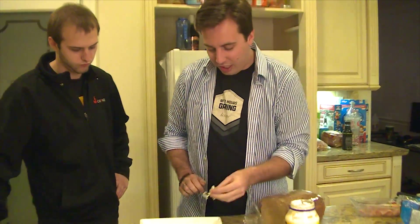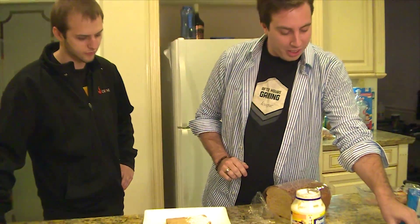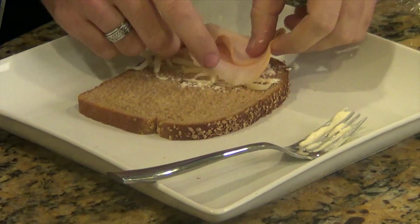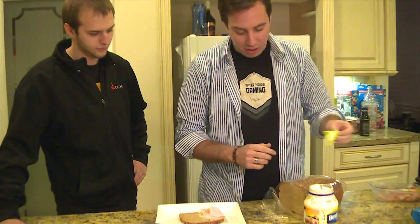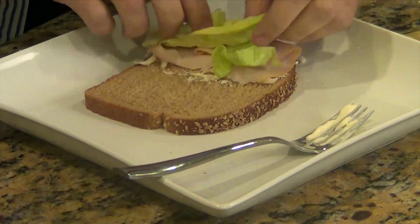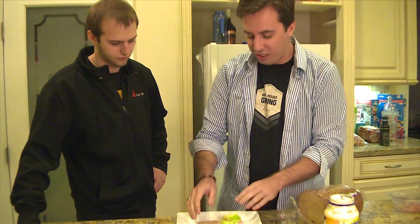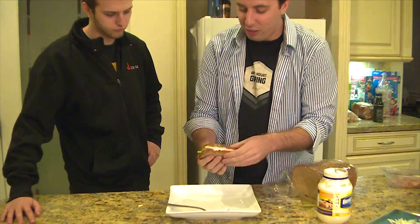A little bit of cheese here for the AD Carry. And this is, I believe, like the AP Carry — so this is like the meat, hanging out in the mid. And then on top of that, what do we need? We need the Jungler. So this is the Jungler, because it's like foliage, and then you just kind of fold it over and you have this really nice — this is a monstrosity!